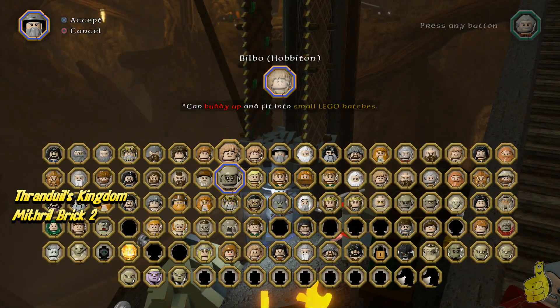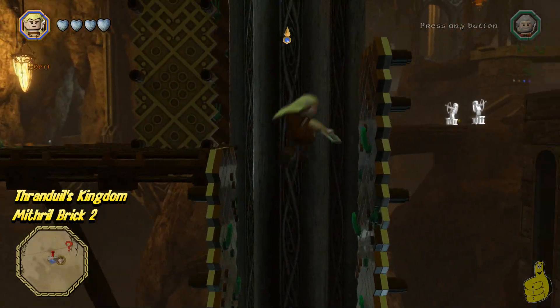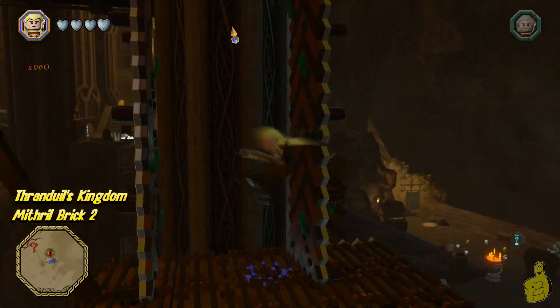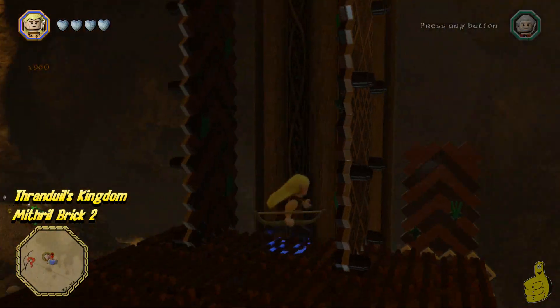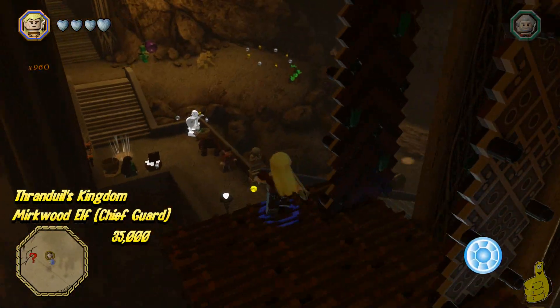First, we're gonna switch to an elf and use the old jump pad wall. Boing, boing, boing! Gotta make sure you get your timing right. You need to be pressing a direction left or right, maybe both ways, and jump all the way to the top — booyaka-shao!